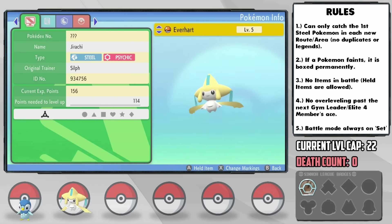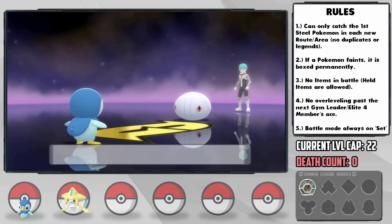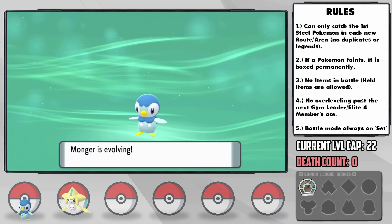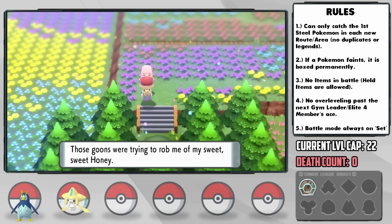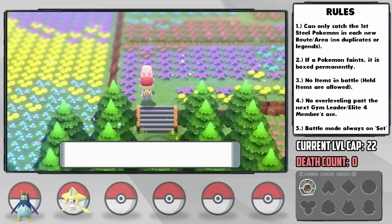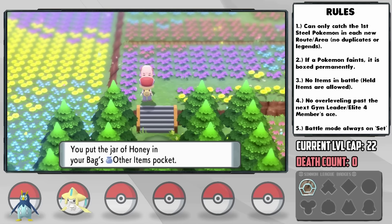I nickname it Everheart, and it has a bold nature — plus defense and minus attack — which isn't terrible. North of Floroma, we save the Honeyman, who gives us honey for saving him, which is weirdly enough the key to our next encounter, although you wouldn't really think it. I slather all the available honey trees and wait for a long six-hour wait.